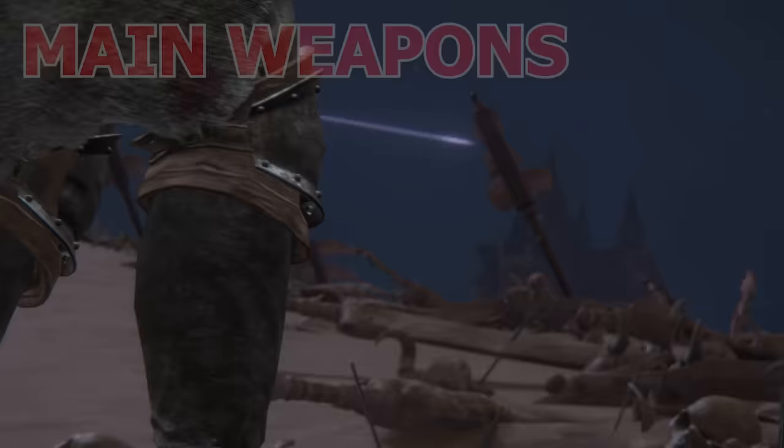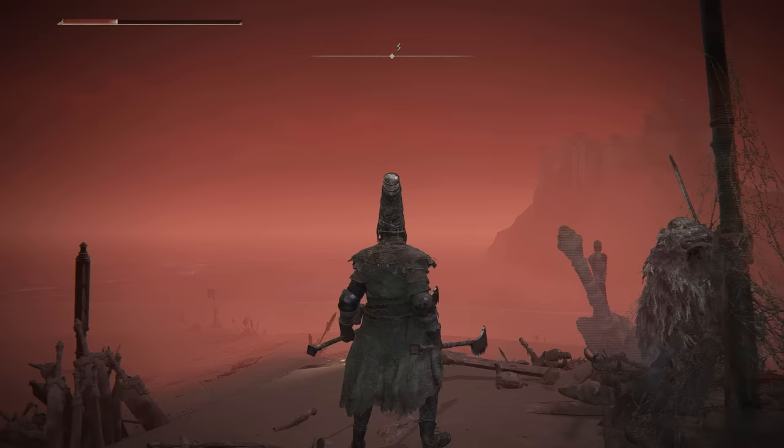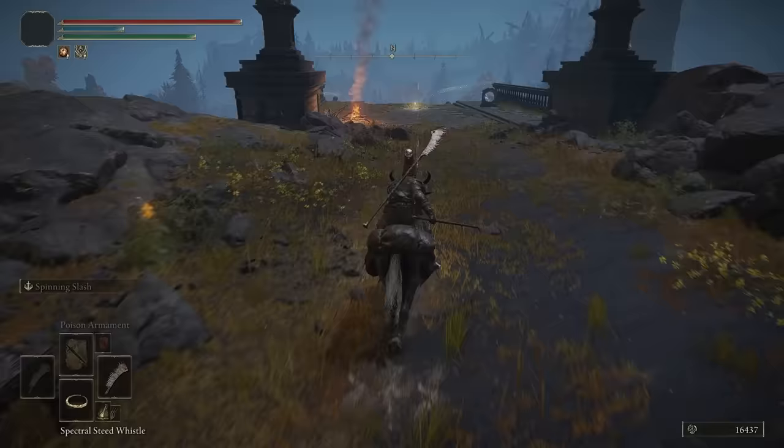This stage was an entire cosplay. For my main weapons, I used two Vulgar Militia Saws, and for my side weapons I used the Bloodhound's Fang. For my armor and talismans, I used the full Shortburst set, the Claw Talisman, and the Radagon's Soreseal. Now that I've conquered the mosquito den, I can enter the bee's nest.